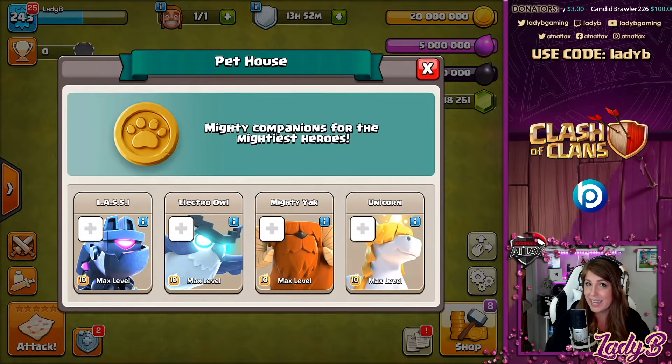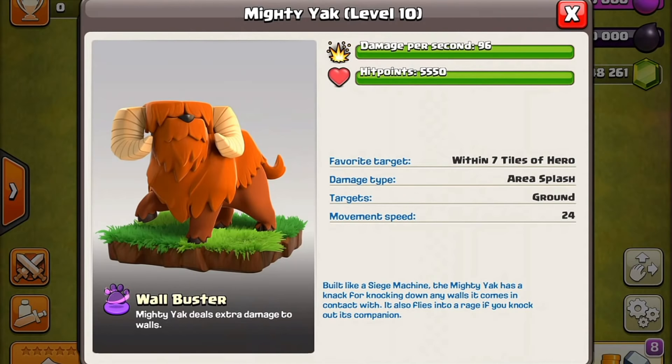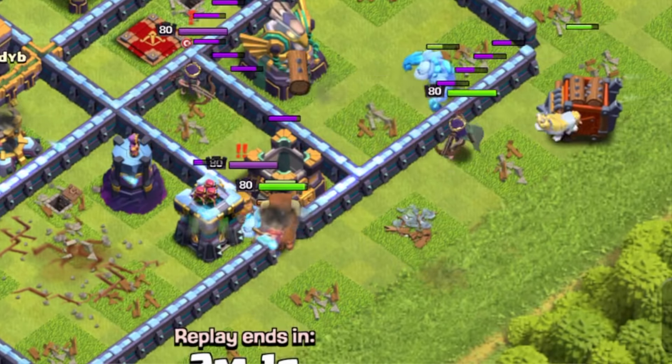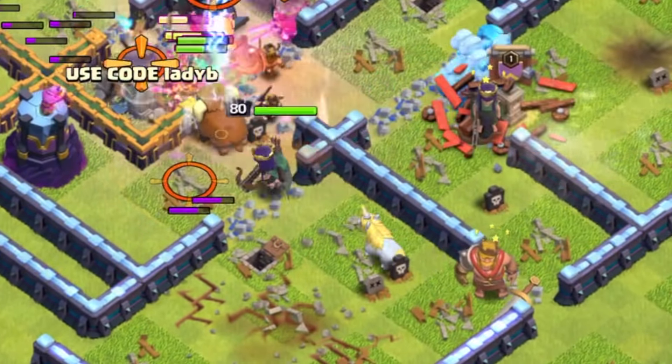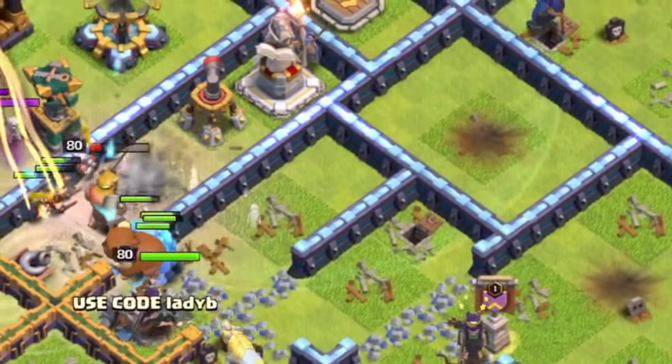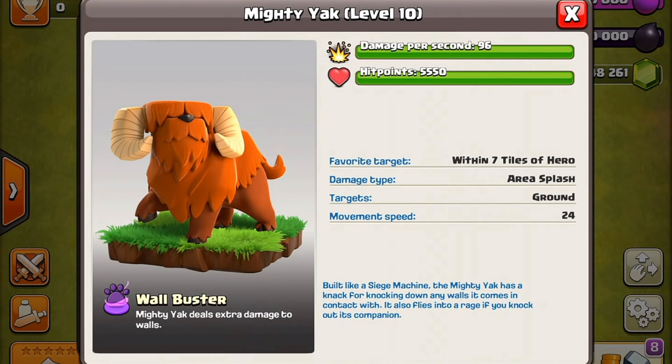We also have the Mighty Yak. While this messy-haired monstrosity may seem less than menacing, the Mighty Yak's skull and horns are definitely not to be trifled with. Tougher than mountains, the Mighty Yak uses his horns to batter a path for hero companions, dealing extra damage to walls. The Mighty Yak's favorite target is within seven tiles of a hero. It does area splash damage and targets only ground, and its movement speed is 24, making it the second fastest pet. Damage per second is 96, but at 5,550 hit points, it is the tankiest unit of the pets.